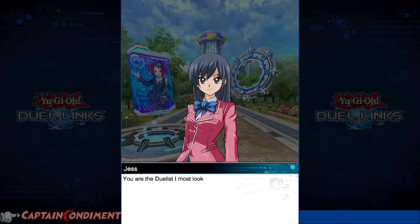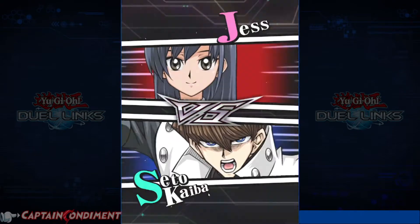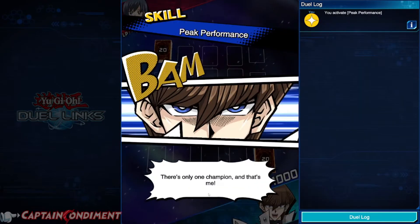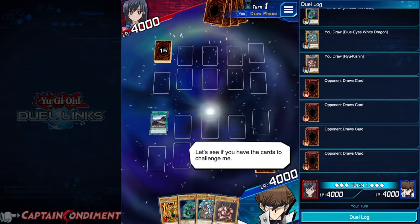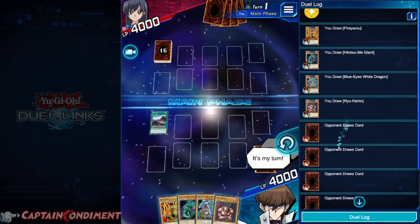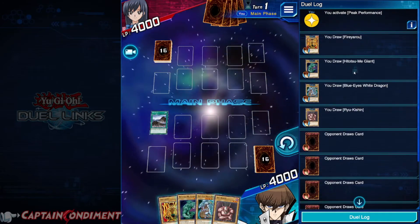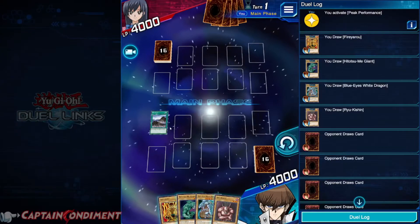Now we'll go into an NPC duel. These start off very easy to win. We'll click duel here. Both characters flip a coin at the start and that dictates who will begin the duel. Now, if you go to your log here on the right hand side — this is available on PC, just on your right hand side; on mobile I believe you need to hit your drop down menu — you can see our skill activated at the start of the match, which put a mountain field card spell in our field zone.